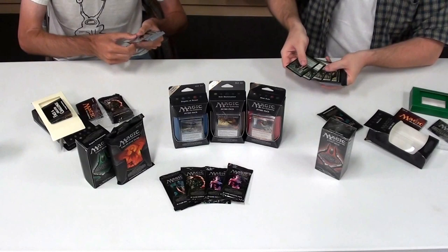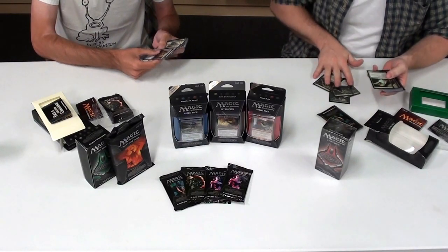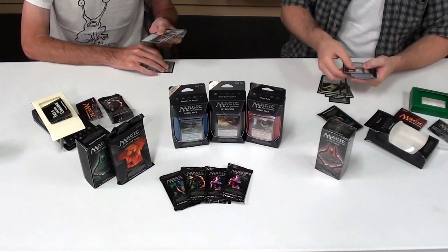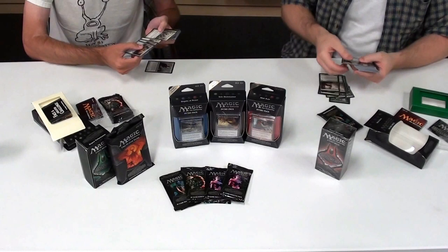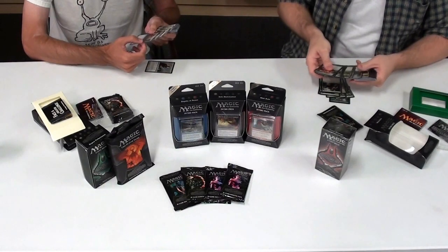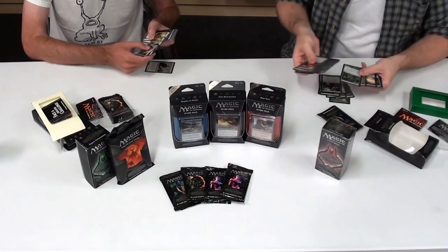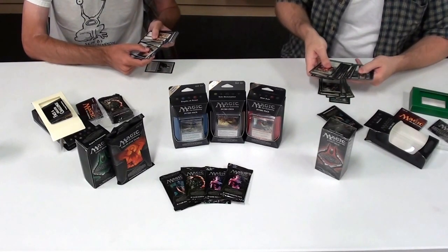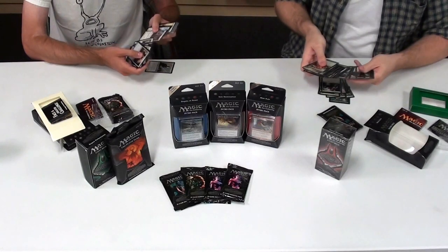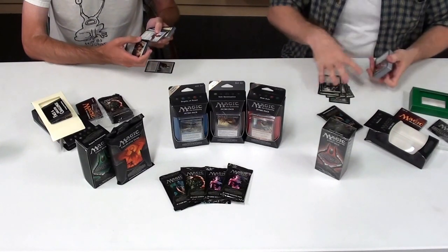Here's the decks. This one features Yeva. Four Arbor Elves — great for ramp. Yeva itself is nice because it has flash and gives all of your green creatures flash. Recluse is a great blocker — it's a 1/2 with deathtouch and reach. Centaur is a generic 3/3 for four. It's got a lot of basic green action — this is stuff you typically see in a green deck. Now getting into some of the black cards: Prey Upon and Rancor are huge ones. Naturalize, Ranger's Path to ramp up to the lands you need. Black holds a lot of the removal for the deck, because green doesn't run much removal itself.